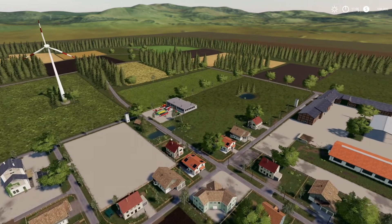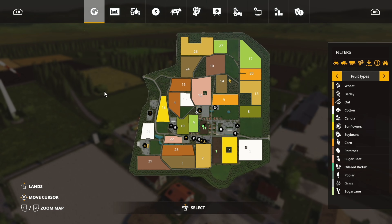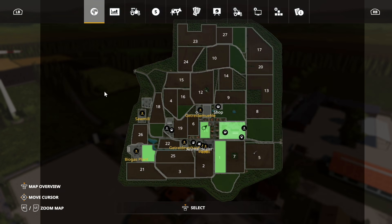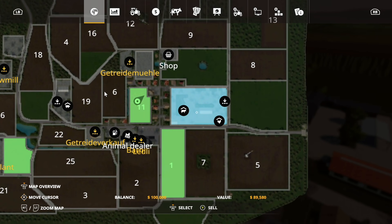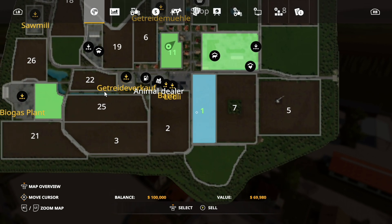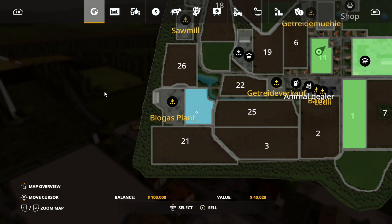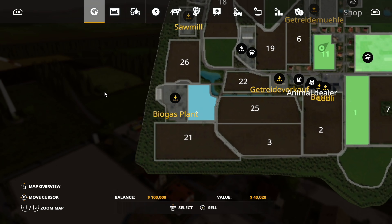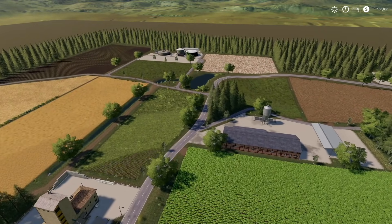This is a very small map but really nice. When you start as a new farmer you get Field 11 for 30,000, your main farm, Field 1 for 69,000, and the area beside the biogas plant — which turns out to be a grass field.